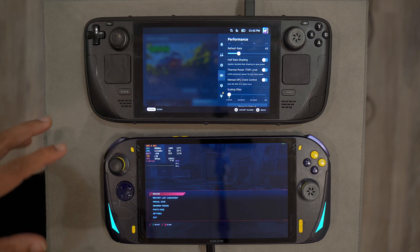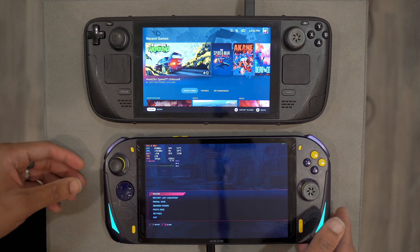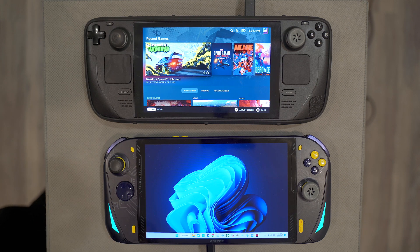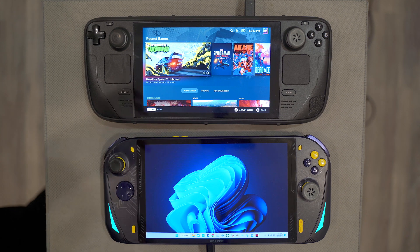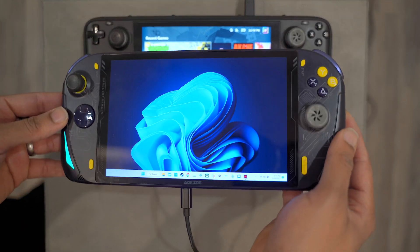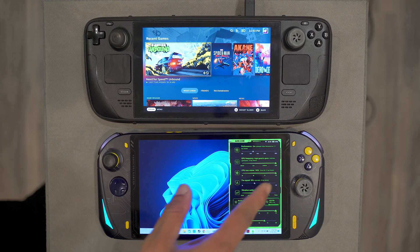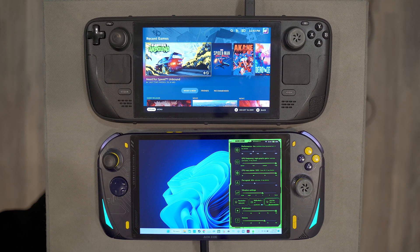The Steam Deck is still amazing for the price, but these new handhelds are beating it in performance and now usability is catching up too. I'll be honest — I haven't really touched my Steam Deck since I got these new 1600U devices. Some people might miss the touchpads, but for the actual performance gains, I see that as a reasonable trade-off. The larger screen, better performance — it all makes me forget about the touchpads. These Windows handhelds with the overlays are getting very good, and I can't wait to see what happens next.